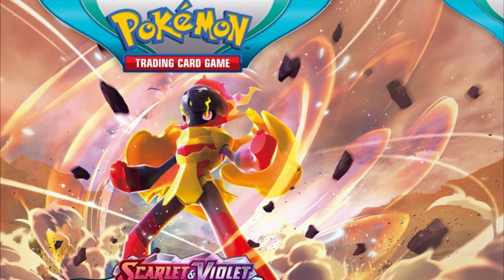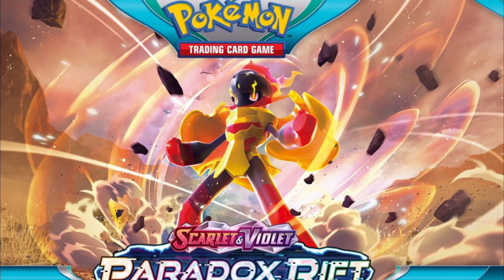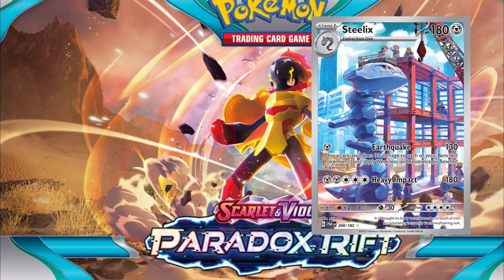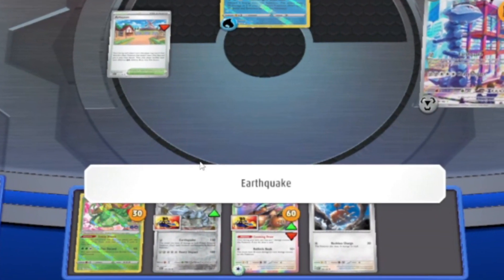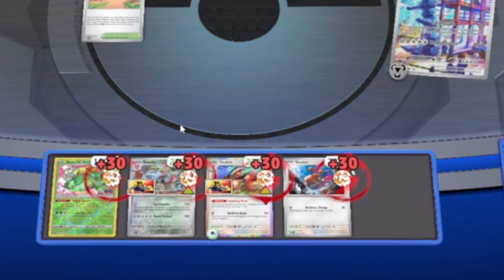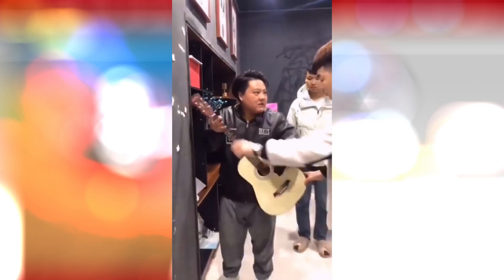Hello everybody, welcome back to the lab. Before the department of labor realizes what we have done, I would like to accomplish the experiment on this magnificent beast. Its attack Earthquake deals 130 damage with a single metal energy and deals 30 damage to each of your benched Pokemon. This may seem counterproductive, but we'll try to get the most of it.